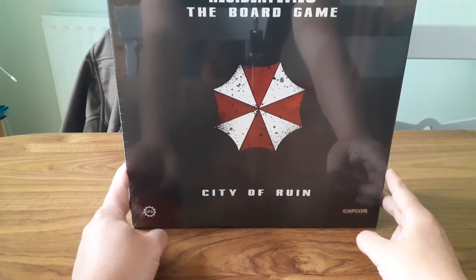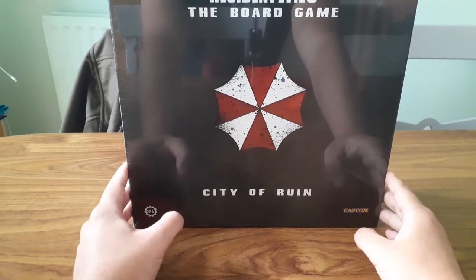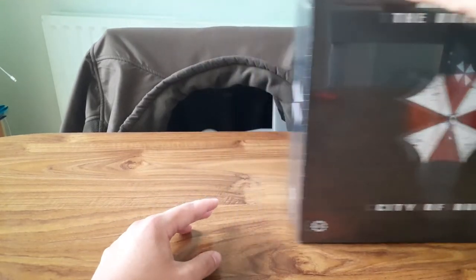The core board game ends at the Clock Tower. The City of Ruin is the expansion pack which carries on, containing the park, the graveyard, the hospital and the dead factory. Take note, Resident Evil 3 remake developers.